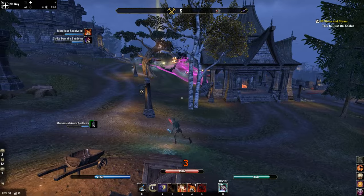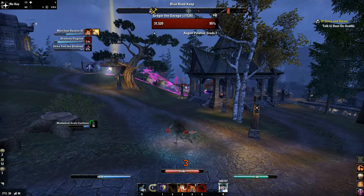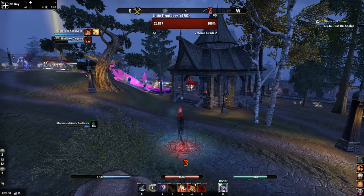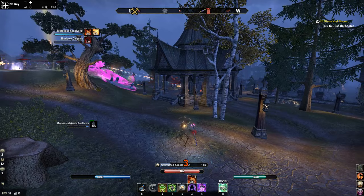Now let's analyze the bomb rotation together. It's pretty easy, so don't worry — after a couple of tries you will get used to it. Before you prebuff yourself, make sure to hide somewhere in line of sight cover: behind a wall, stones, crates, towers, etc. Then prebuff yourself with Relentless Focus and Channeled Acceleration.